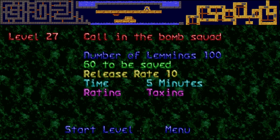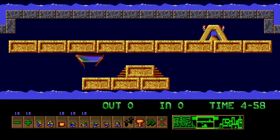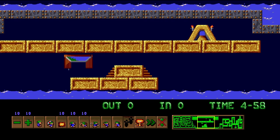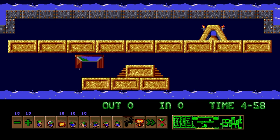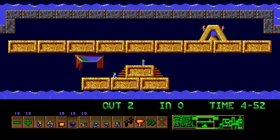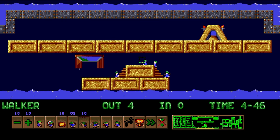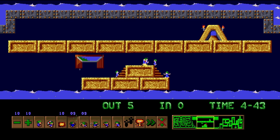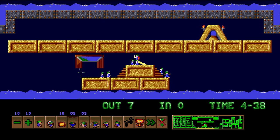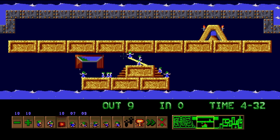At least the next level we get is a pretty cool one. We're gonna call it The Bomb Squad! It's one of those levels where the exit is right above the entrance, but instead of having to build around everything in order to get on top, you can clearly tell that's not possible. The way forward is actually all the way up there. Armed with nothing but builders, blockers, and bombers, it's time to dig a way up by building ramps, setting up blockers, and then making them explode to dig the way up slowly but surely.